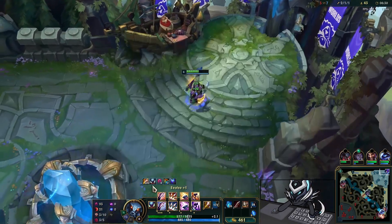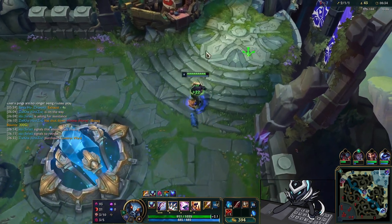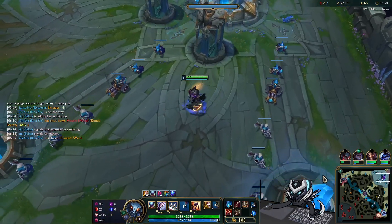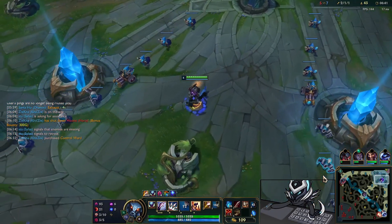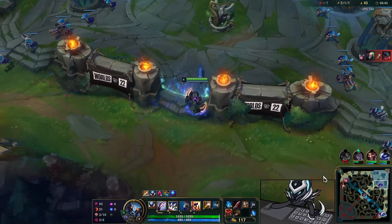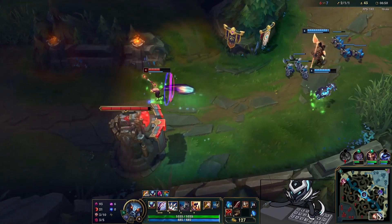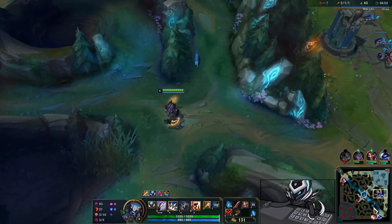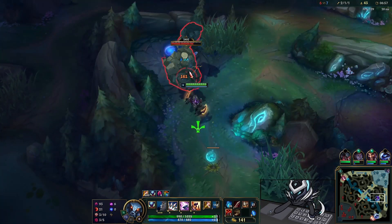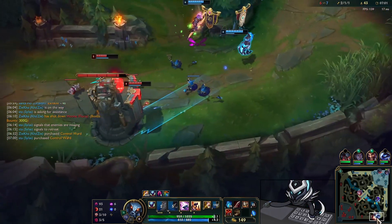I'm running a Ghostblade build again — this is something I love doing. Ghostblade first with R evolve and Ultimate Hunter just makes for a very juicy early game. I shouldn't have bought boots here though because this delays my Yumu's spec. Typically you want to buy boots after the initial first item so you can power spike as soon as possible. Unfortunately Aatrox still dies even though we gank his lane.